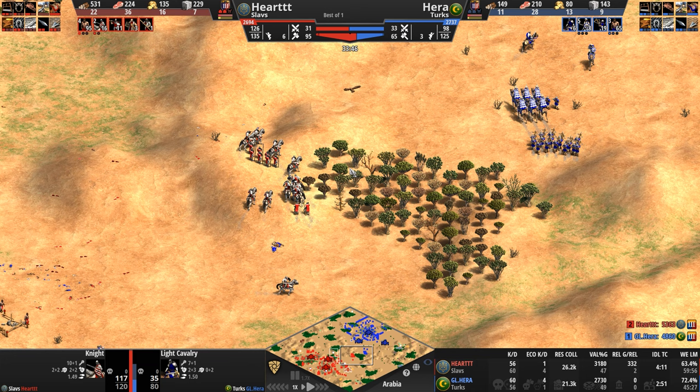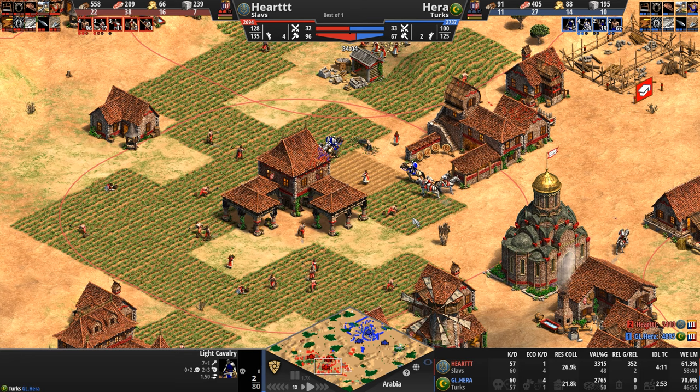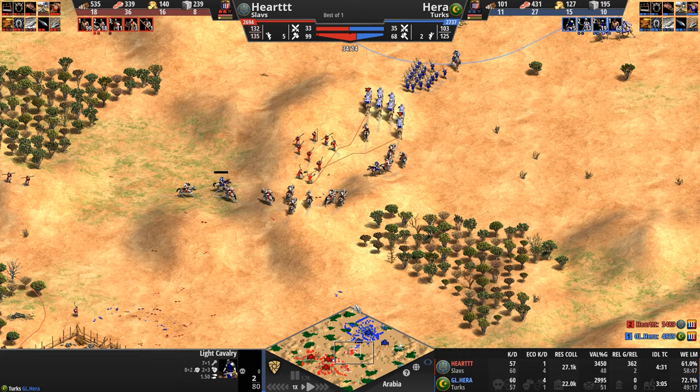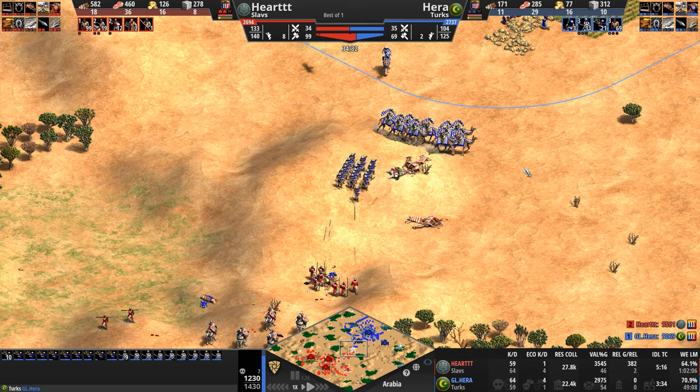The knights shouldn't be chasing — there you go, he pulls back. Realizes: why am I chasing one unit with five? Another light cavalry unit dies, another one over there will probably die too. Hera is back to raiding — he's killed four total villagers this game — but his light cavalry just aren't getting the damage they need.